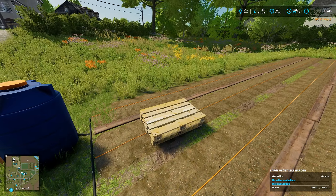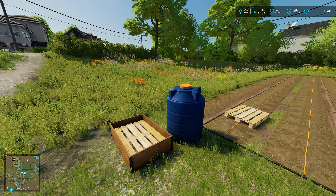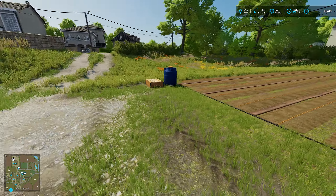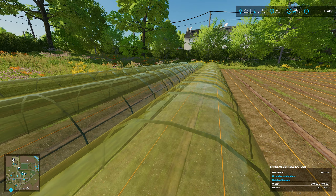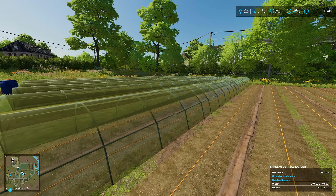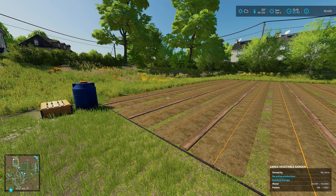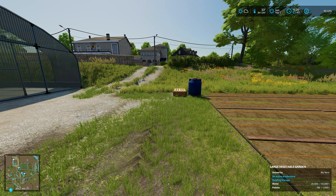We've got pallets just here. We should be able to lift these - yeah the pallets go in there. Look at that, you can stack your pallets in here. We've got water in now, we just need straw. Oh look at this - you can cover it! I didn't know you could do that. I tried to pick up the pallet and that happened by accident. Is that for wintertime maybe? That's pretty cool. Let's go and buy a straw bale.